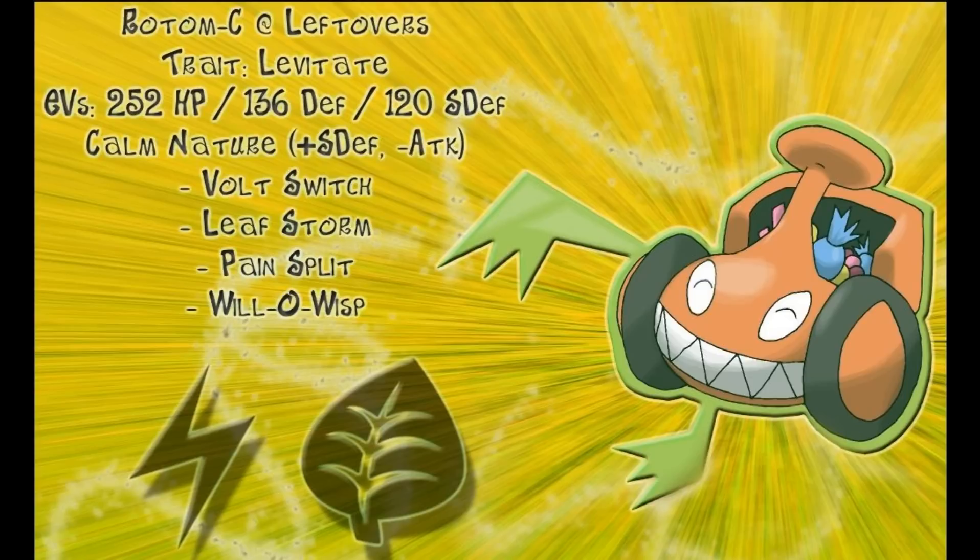It has pretty good defensive stats. It has 50 base HP, which is mediocre, but it also has 107 in both base defenses, meaning that a defensive set is completely viable. It has a unique typing of Grass/Electric coupled with the ability Levitate, which means it has an immunity to Ground attacks. The Electric typing separates it from all the other Grass types in LU because it neutralizes the Flying weakness that the Grass type has.